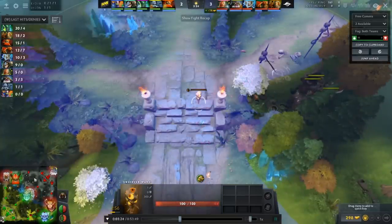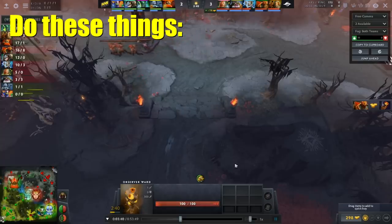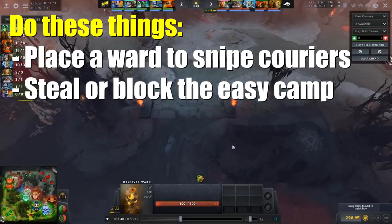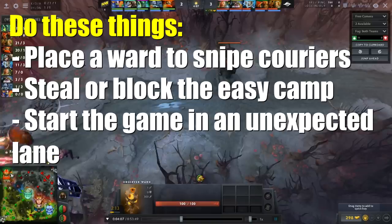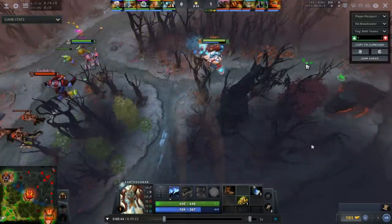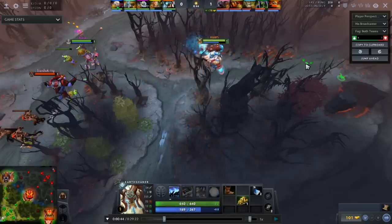Nobody's going to expect that, and you can do the exact same thing on the other side as well. This was mind-blowing — I've never seen this before, even in a patch where couriers are worth so much. So, moral of the story: snipe couriers with a ward on high ground, specifically this position. Steal the enemy team's pull camps — that's always really great. And start in the opposite lane the enemy team isn't expecting, giving your core solo experience for the first wave, particularly when you're a safe lane support, because that first equilibrium is going to be directly in front of the tower and your core won't really need help.